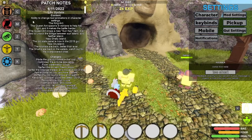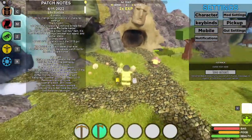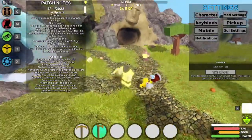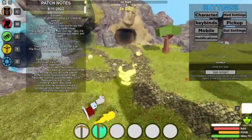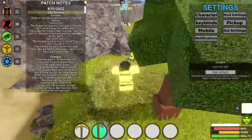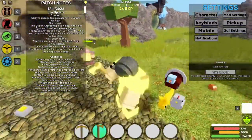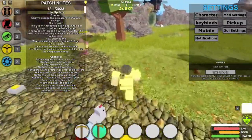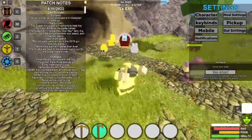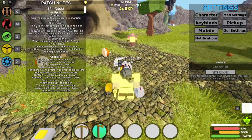Now we have the Life Update, which is pretty insane. There's the ability to change tool animations and character settings, the Queen Ant spawns minions to help her fight and makes the battle harder. The Queen Ant drops a new sun key item used to unlock the bridge between Sun Island and Feather Island. There's a new Shelley Island, and the old 2019 stats panel GUI is back — obviously the best GUI in the game.